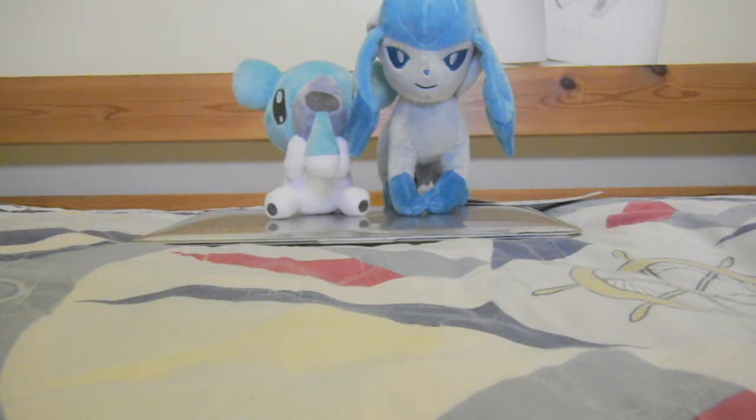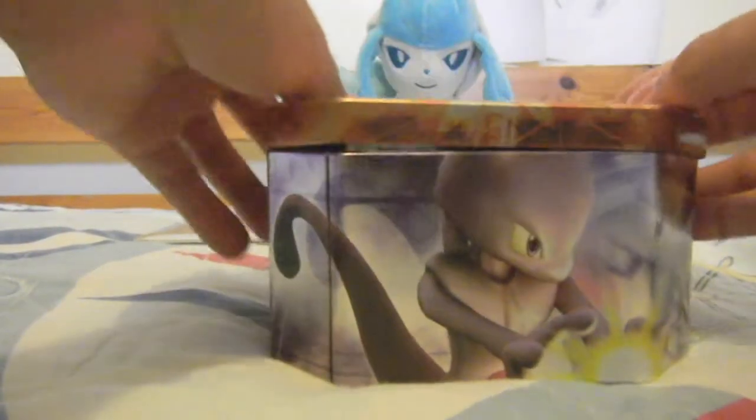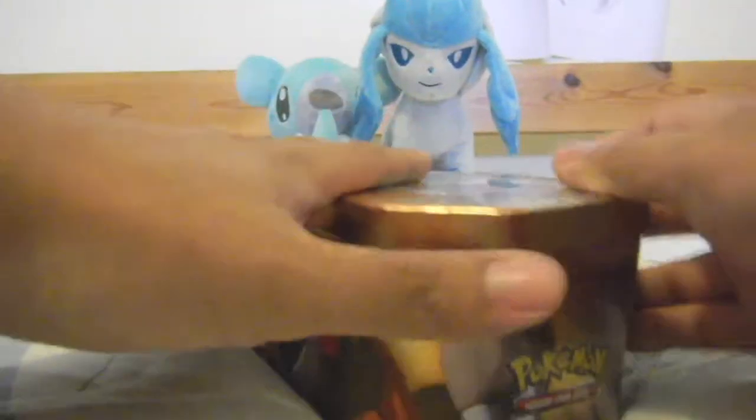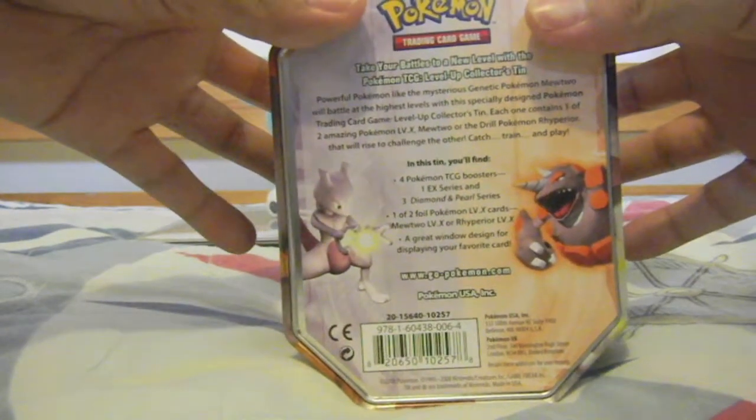Okay, so this tin comes with the Mewtwo. Let me shut the case — I forgot to show you guys. There's Mewtwo and the Rhyperior right there. And the back features Mewtwo and Rhyperior only. Okay, so now we can get started.